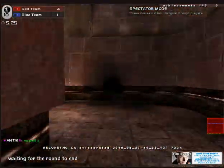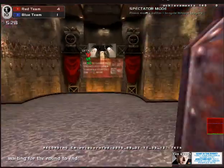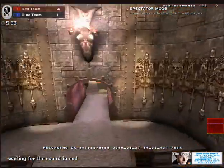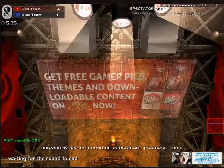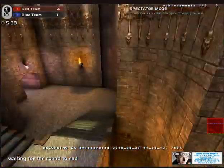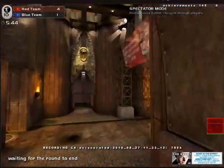I figured this would be a good opportunity. By the way, this is my first game of the day usually — the game that I post up is usually my first game of the day, because I, for some reason, tend to do better. Hey, look — an ad: get free gamer pics, themes, and downloadable content on Xbox Live Now. Yeah, I saw some ads for the Quake event on there.